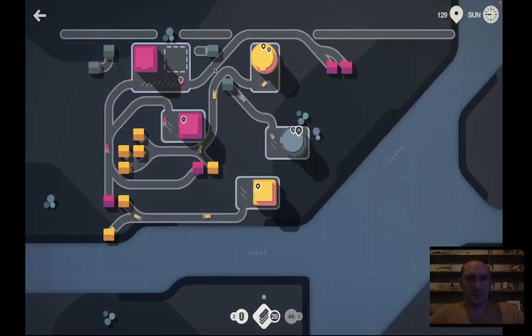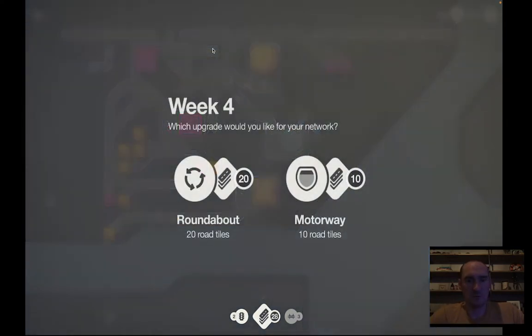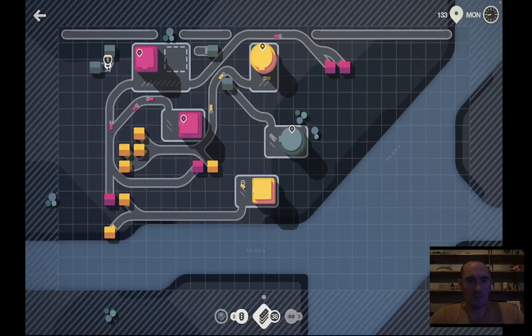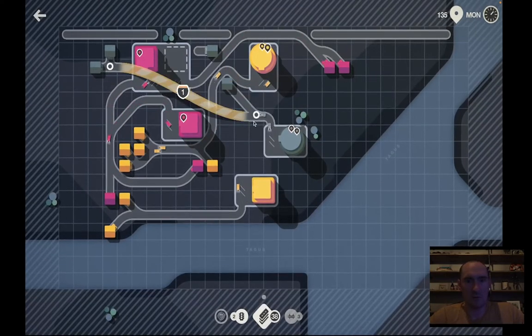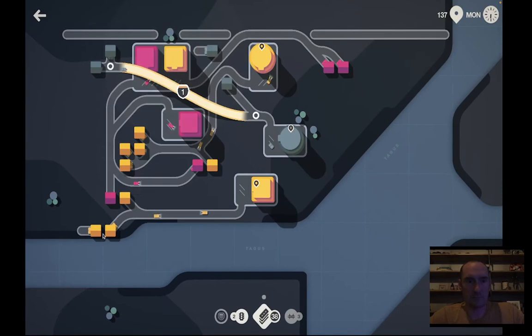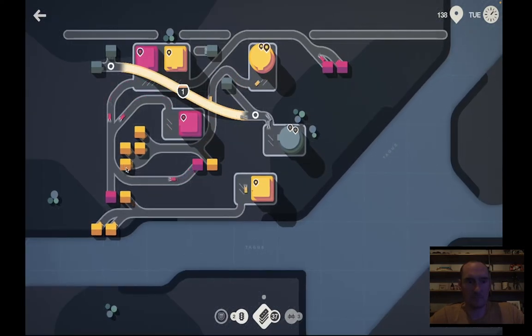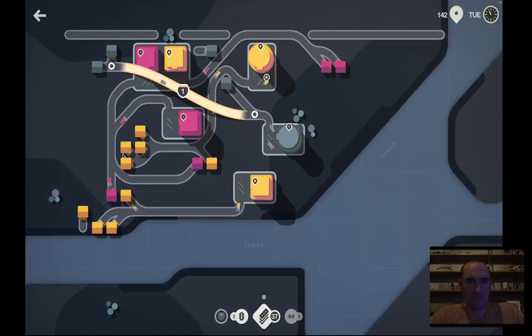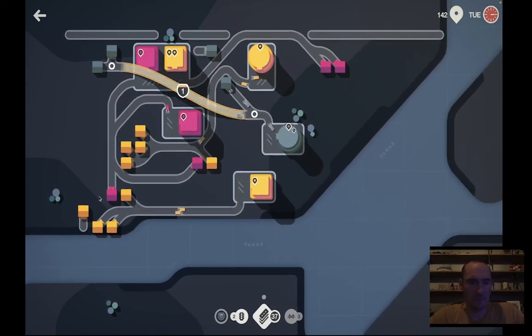Let's see what we can do here with these grays — maybe we'll just get a motorway and connect these over here. We have an opportunity here to segregate our traffic. We're going to keep these two pinks in the far east attached to the north side, and then these two bottom ones will be attached to this pink.